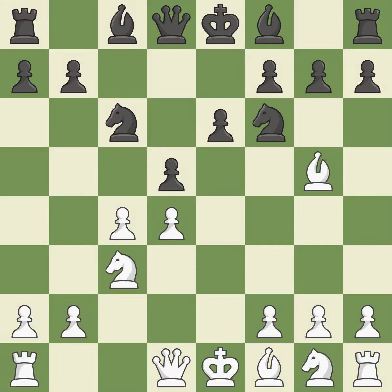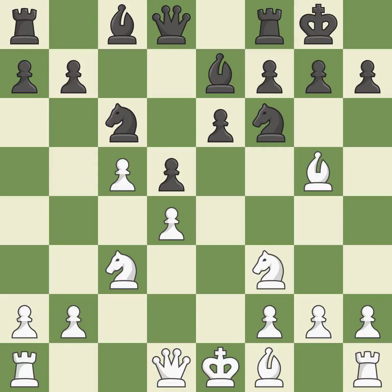e6 defends the d5 pawn and allows the dark-squared bishop to develop. Nf3 develops the knight toward the center, defends the d4 pawn and g5 bishop, and controls the e5 square. Bb7 develops the bishop toward the center, breaks the pin on the knight, and prepares to castle. Castling gets the king to a safer square out of the center of the board, while also developing a rook.